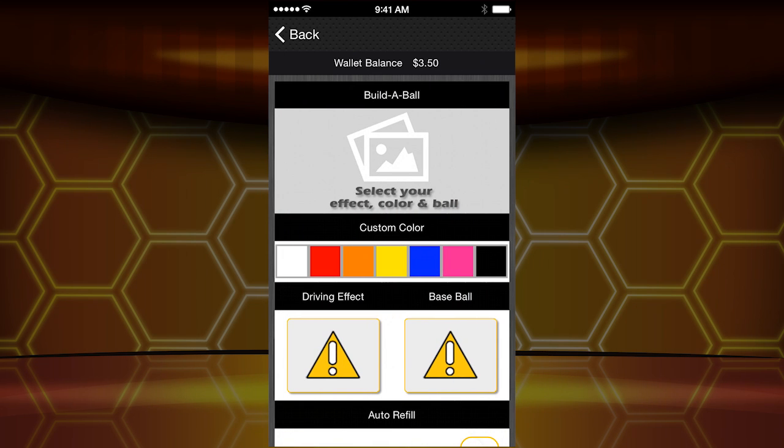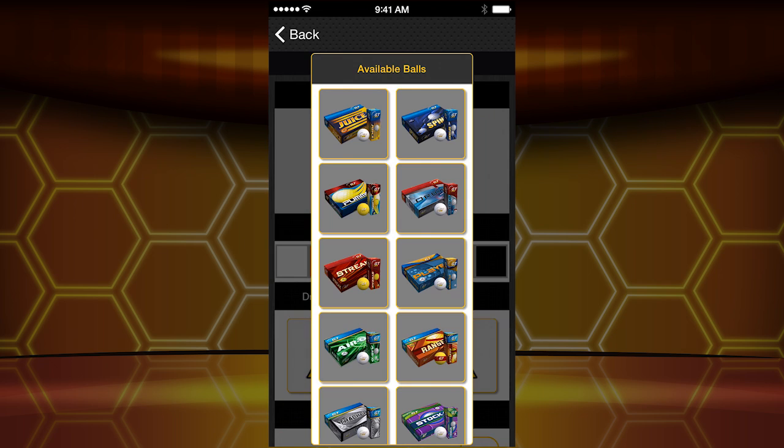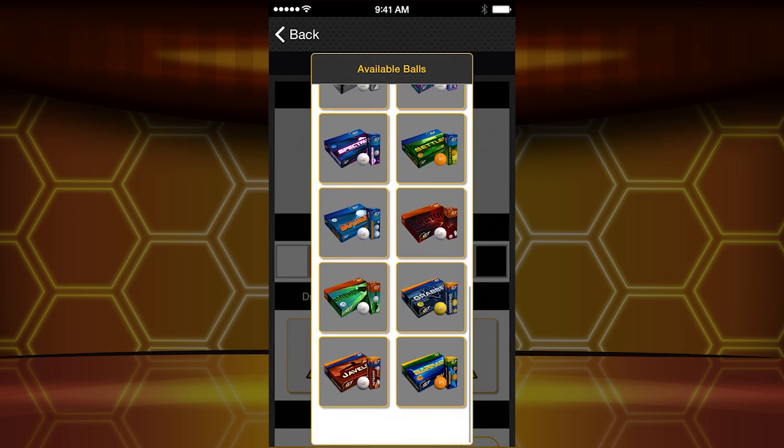It's exactly what it sounds like. I'm going to add a ball, and I've got three options when creating a new Build-A-Ball for live play. The first is color — do I want a red one, an orange one, blue balls? I want a pink ball. Now for baseball attributes, you've played these golf balls before, you know what you like.